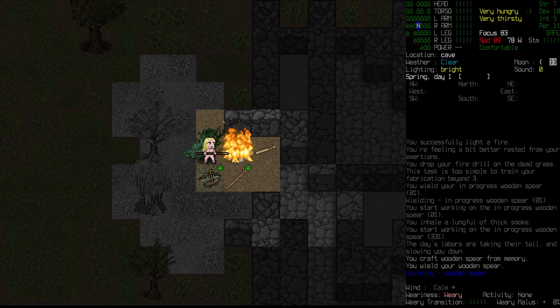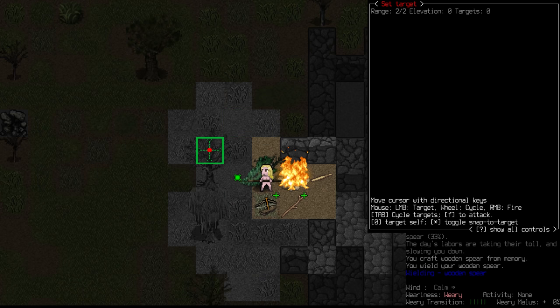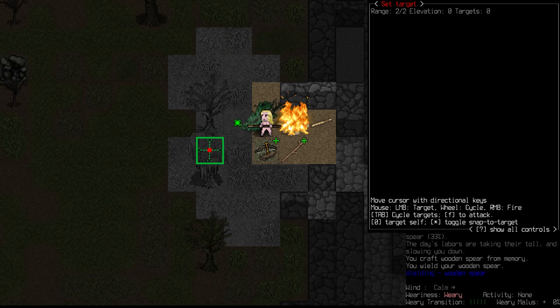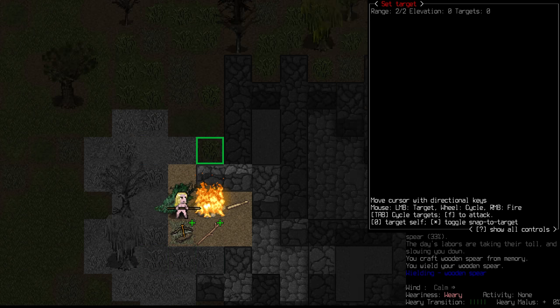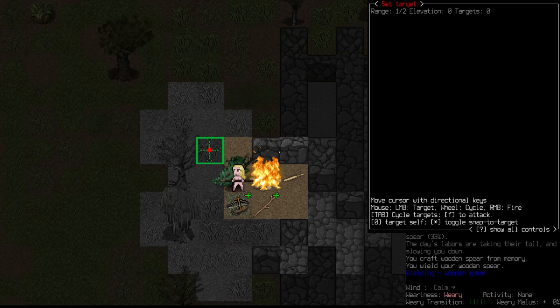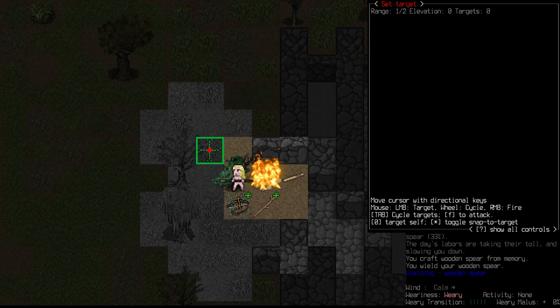We're not immune from smoke here unfortunately. We're just going to have to back and forth to dodge the smoke, which means we might not be able to sleep here, but we'll at least maybe get an hour of shut eye. And look at that - we've got a wooden spear. We can cook with this thing and stab at a distance as well, so we've got range as long as it's not on the diagonals.